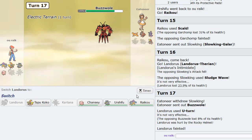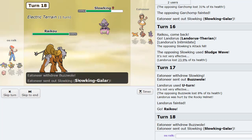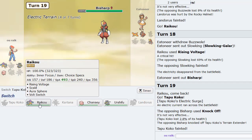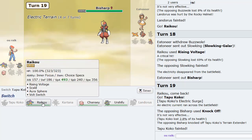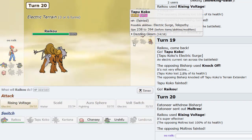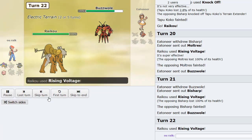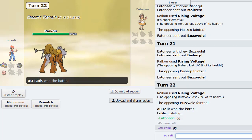U-turn as Buzzwole comes in — it has Rocky Helmet, good to know. We can Rising Voltage here now, and I'm pretty sure Slowking, if it comes in, just gets destroyed. Watch this! Oh — I don't even think the crit mattered because the AV was knocked off. Bisharp's in now — we sac Tapu Koko to the Knock Off. I go Raikou and Rising Voltage three times to win this game. Gone — number one. Gone — number two. This should be gone as well. Nice double! That's gone too. Raikou picks up basically all the kills there. GG — fantastic game.